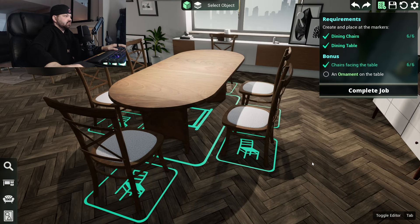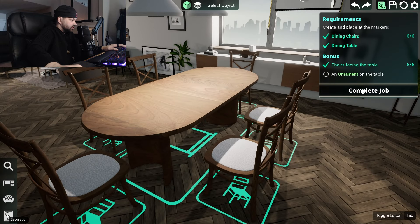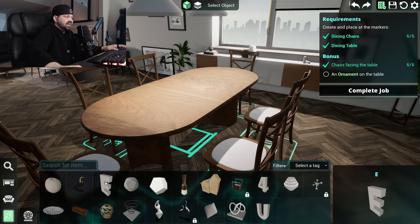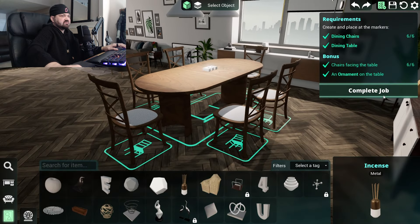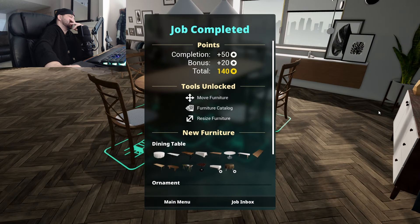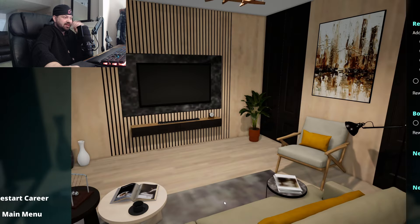Put an ornament on the table — I gotta put something in the middle. A big letter E — how about an E? Just lay it flat on the table — it's not even standing up, just lay it there. Let's do it. Sounds great — job inbox.